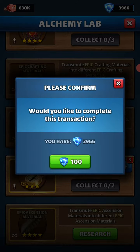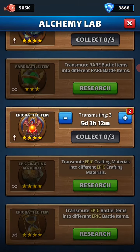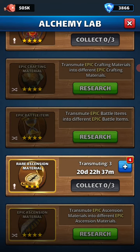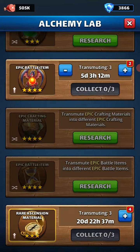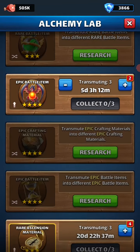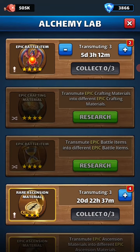So every week I get at least one combination. I do any of the ones from the most rare down that have this up arrow — up arrow means I'm transforming from something lesser to something better.